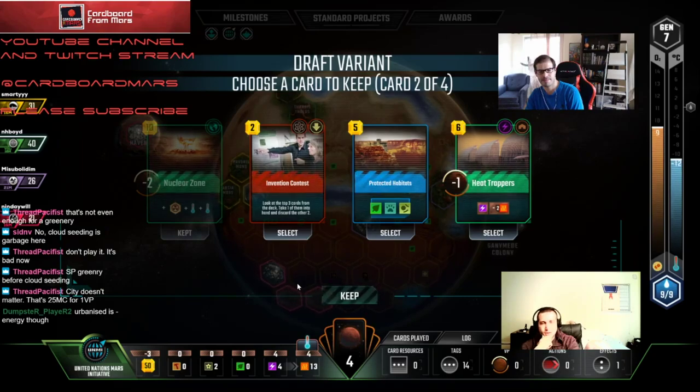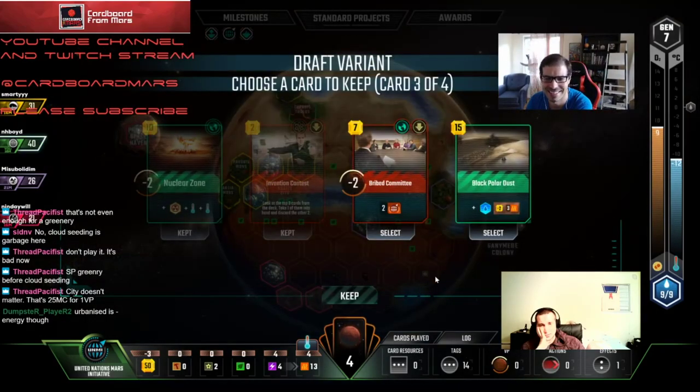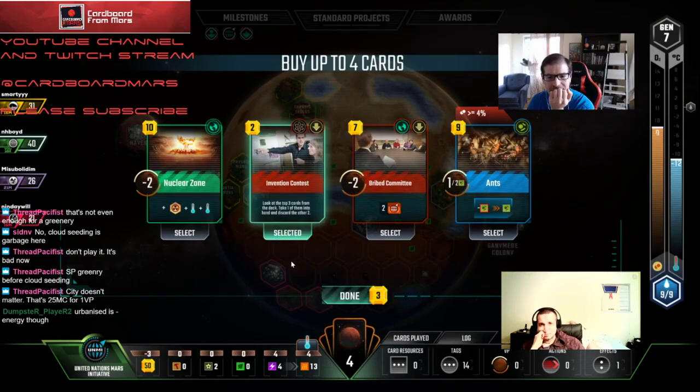We can get six back on it — probably the best option because we need to speed up this game. Let's take Heat Trappers. Do we take Invention Contest here? We're not taking Protected Habitats so yeah, let's take it. I'm just afraid — no, you're too paranoid. Well everything else is garbage. We still need something good. Invention Contest is just cheap — let's just see three cards off the Media Group.